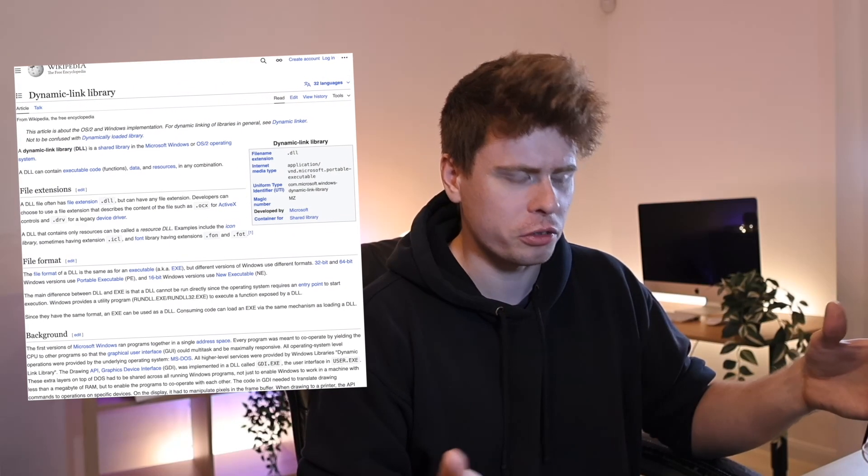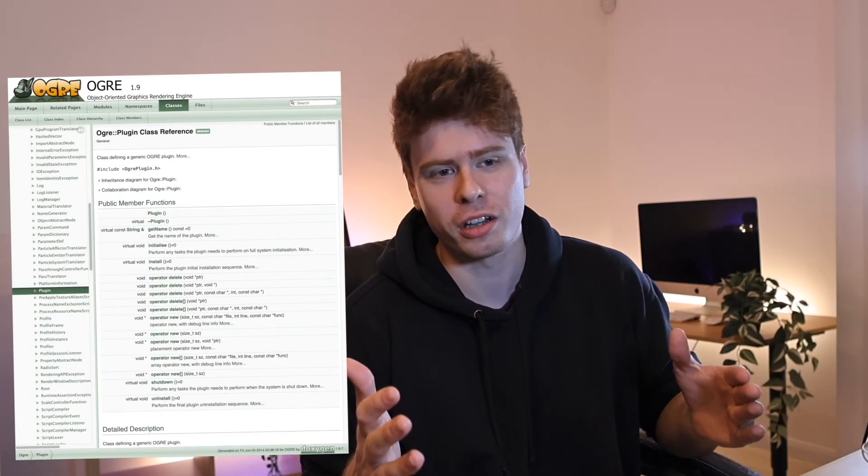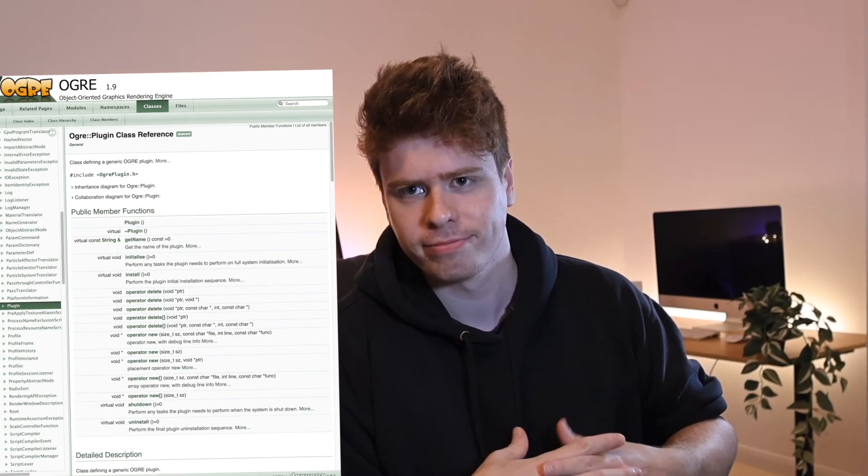One feature I was completely missing was the ability to get custom C++ into an engine project. One of the main design goals of the engine was to be completely data-driven — a bit like how an old school game console would take a cartridge containing the actual game, but you could actually load native code on the fly. That's what DLL files do on Windows. OGRE 3D, a library I'm using, also has a very similar plugin architecture, so I just stole it.